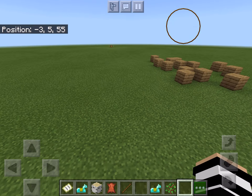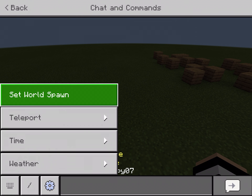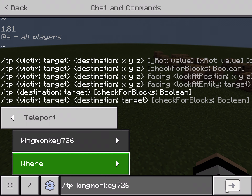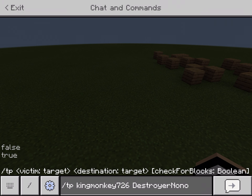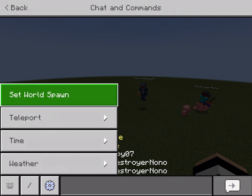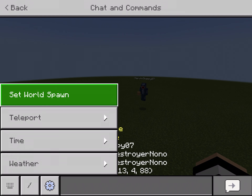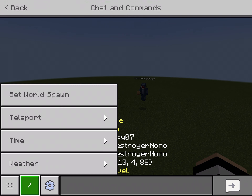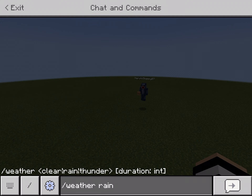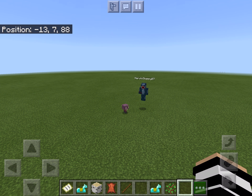The second tab is Chat. This button is Commands — if you're an Operator you can, for example, teleport yourself to another player, set the world spawn, or change the time. Since it's always day the time doesn't matter. You can also set the weather, though there's no weather cycle — but you can still change it manually.